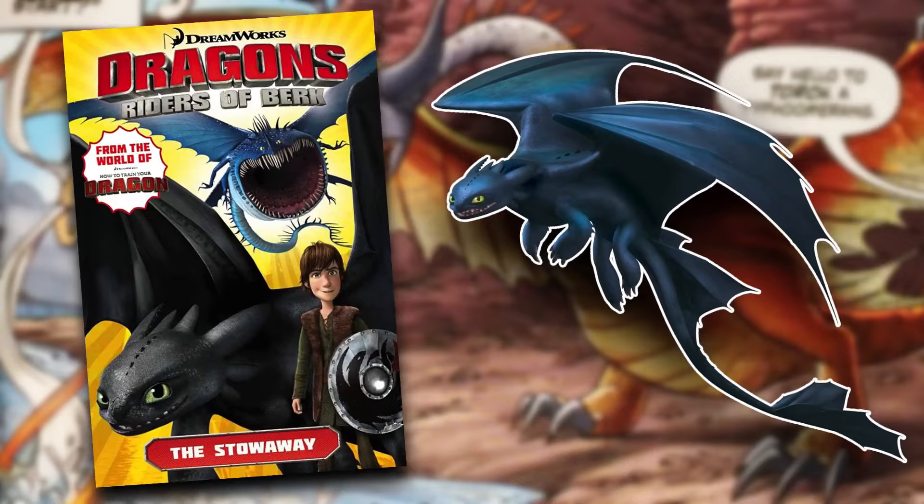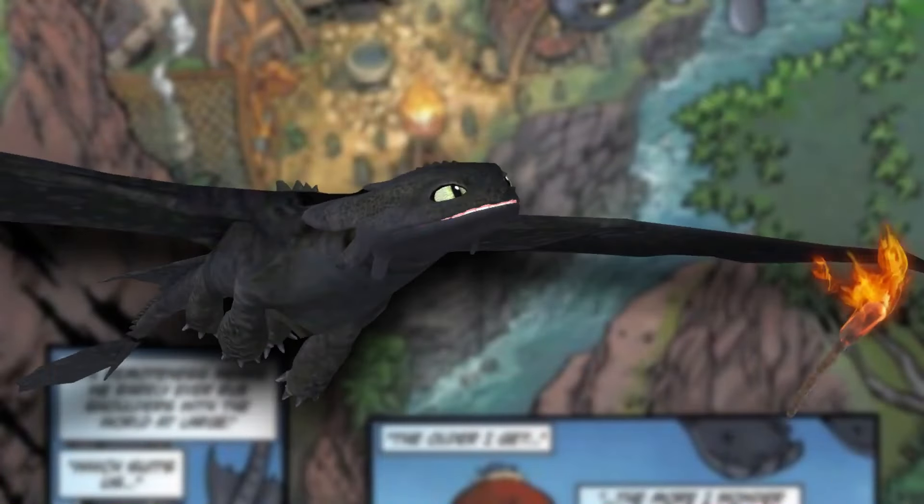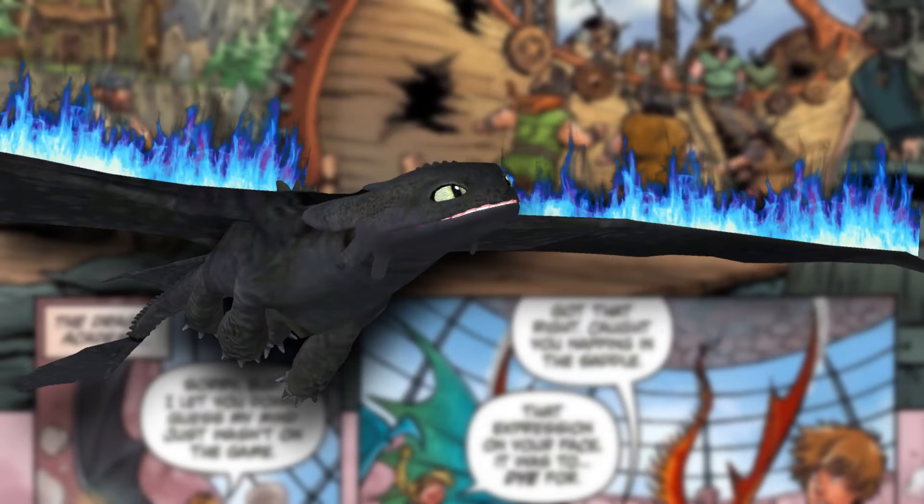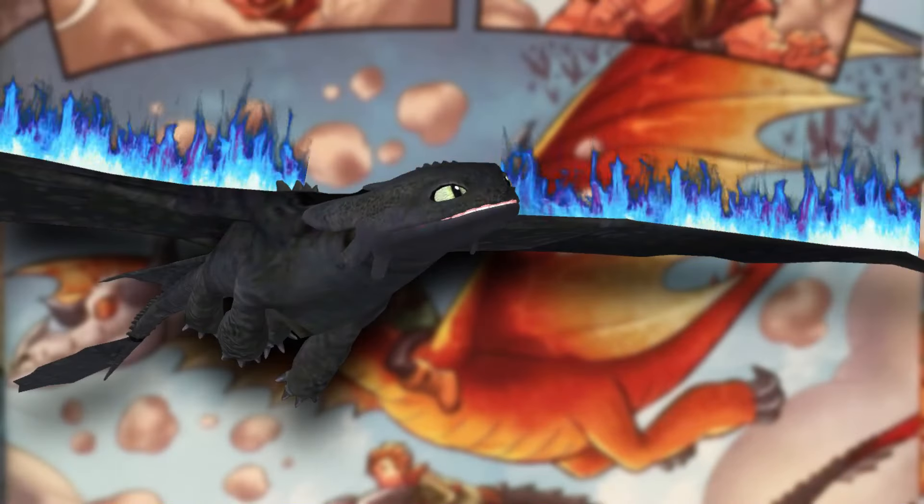In The Stowaway, Toothless demonstrates another unique ability: setting himself alight with blue flames. This is known as a Flame Jacket, similar to the Monstrous Nightmare. This Flame Jacket not only looks cool but serves as a protective shield.